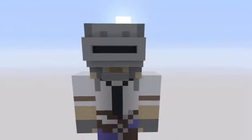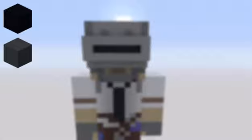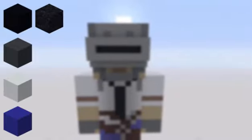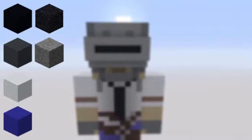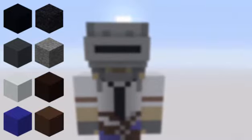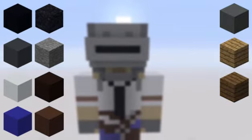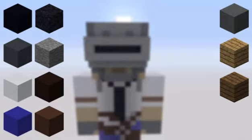The blocks you're going to need are black concrete, grey concrete, white concrete, blue concrete, black concrete powder, stone, black terracotta, brown terracotta, cyan terracotta, oak wood planks, and spruce wood planks. And that's all you're going to be needing. But if I missed anything, they'll be on the screen.